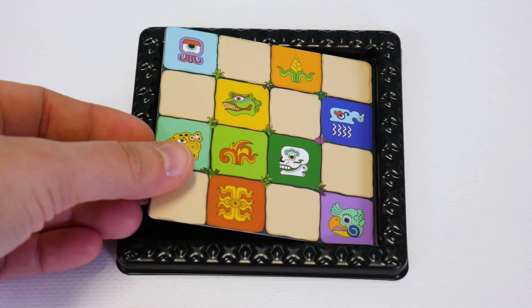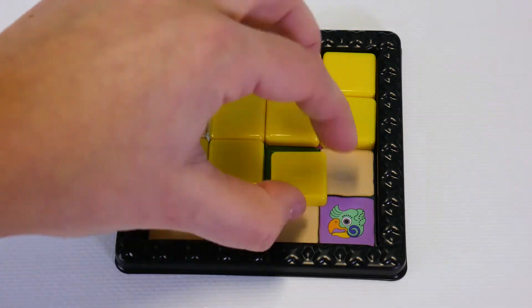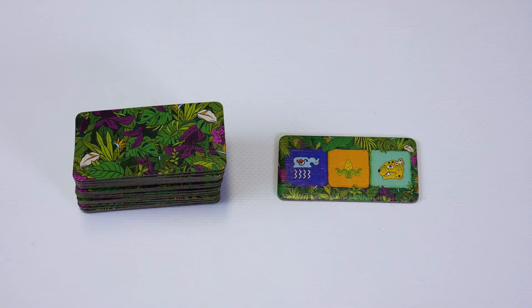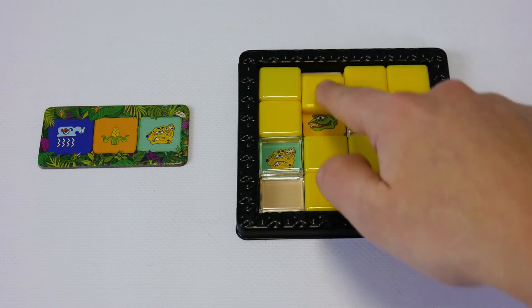Each player has a personal board with a pattern of symbols covered by sliding squares. Each round you have to be the fastest to show on your board only the three symbols on the goal tile. All the other symbols must be covered by coloured squares.